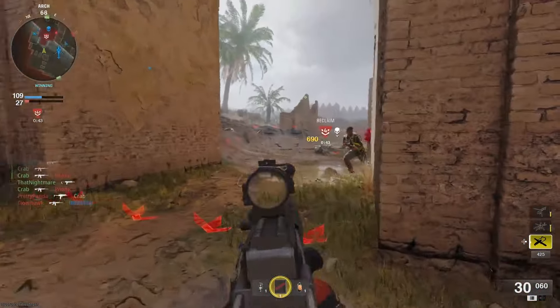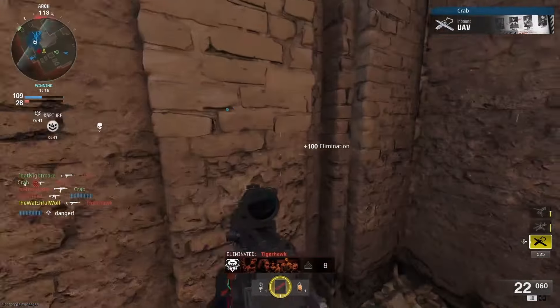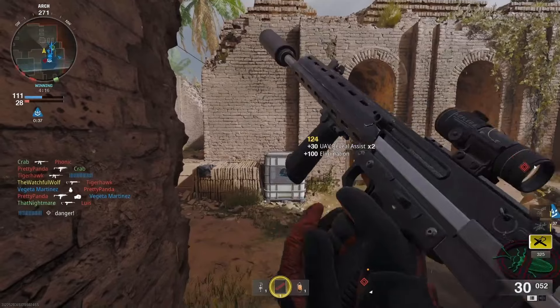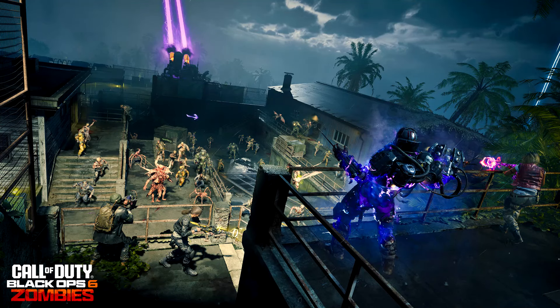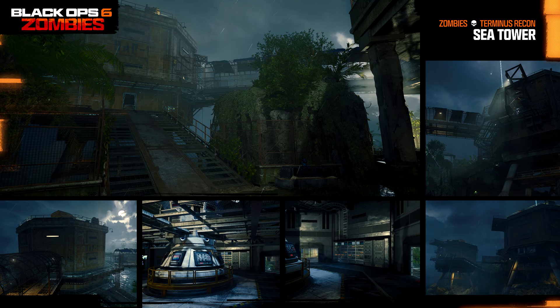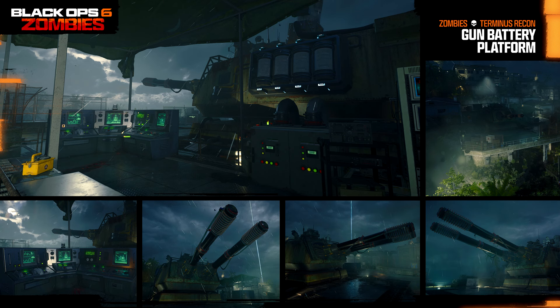Those are my thoughts — let me know your thoughts on the HUD change in the comments. They've also given us a new look at Terminus. Even though we've seen about 17 minutes of gameplay already, they put out images of all the sections of the map. Cool to see, but for the most part we're already pretty aware of these locations.